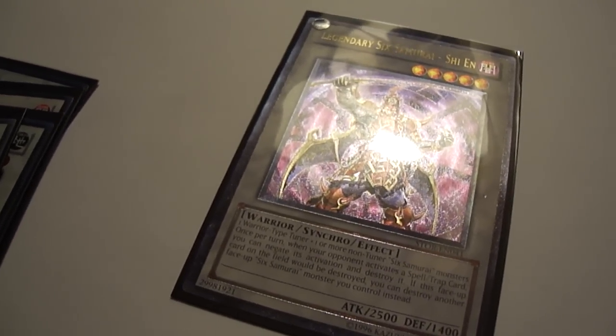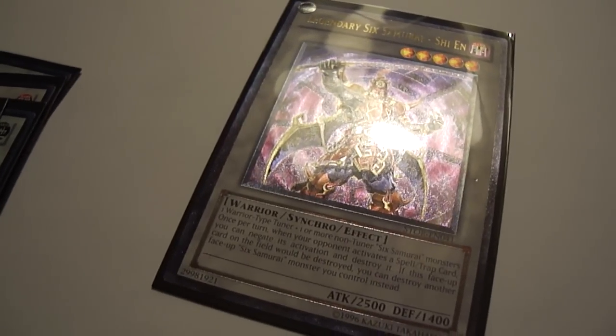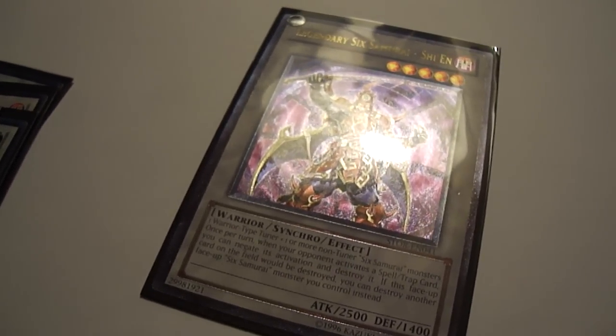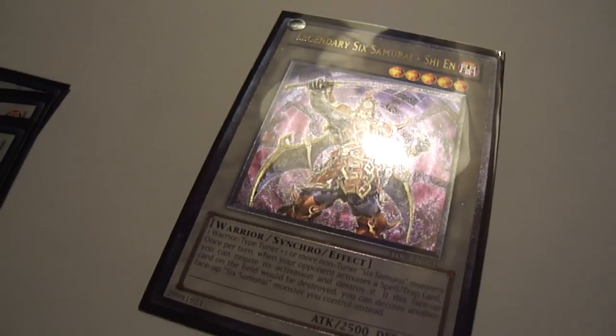Other choices for monsters include Shien's Squire to go along with Shien's Dojo, and also Six Samurai Yaichi to play around with Safety Zone, which is an amazing card as well.